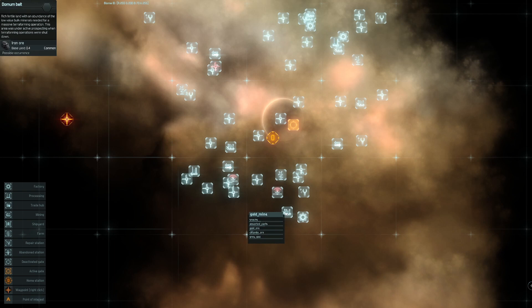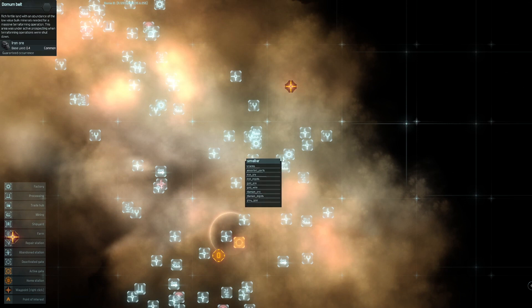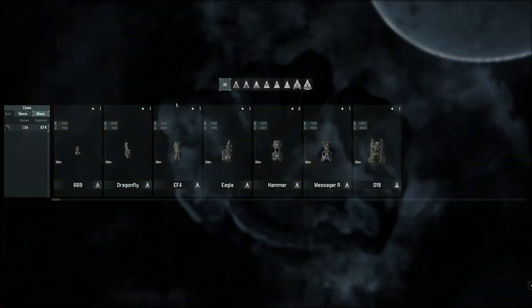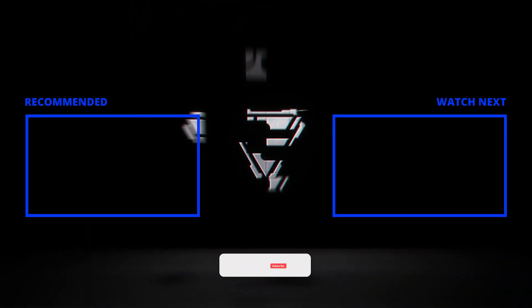I'm curious whether we can find this mystery ore that I need — it may be that I have to go find it or get it off of guys that are already mining. Either way, that's what mining is used for: to allow you to build ships. It's a lot easier to get started than I initially thought. You need any kind of ship — I suggest a fast-shooting ship that you can defend yourself with when you're out in the middle of nowhere. Thanks for watching and I'll see you in the next one!